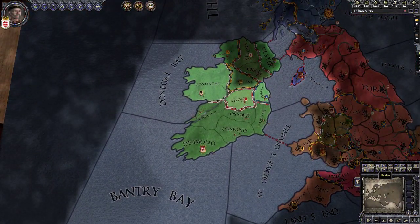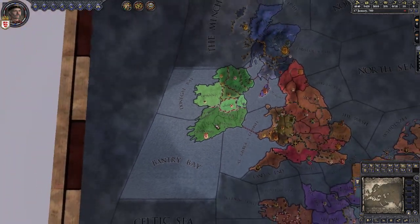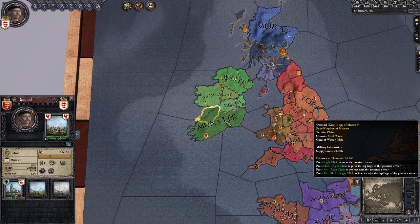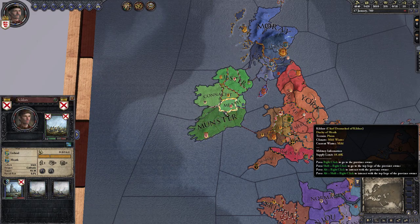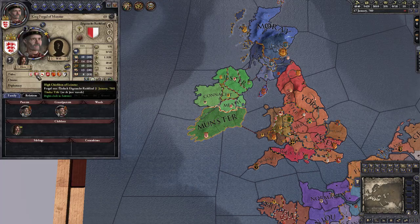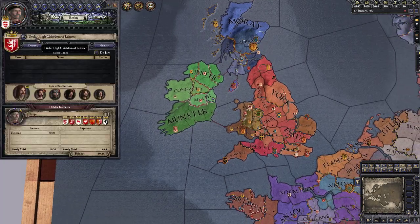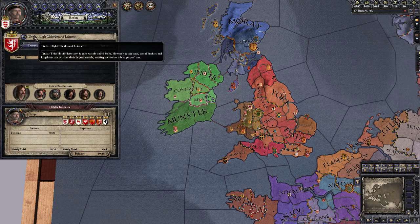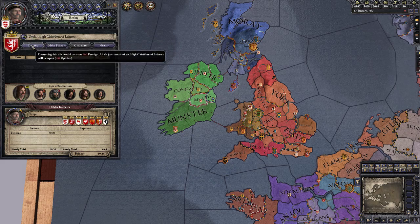And now, as the map has already shown us, all of these five territories are now considered to be the de jure territories of the Duchy of Munster. Fantastic! So now we go up here, and now that this has become a de facto titular title — because there are no counties under it — we can destroy it.